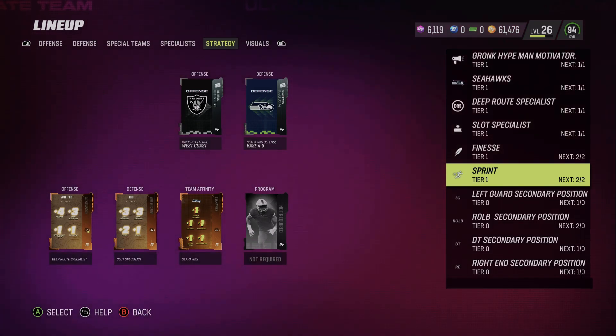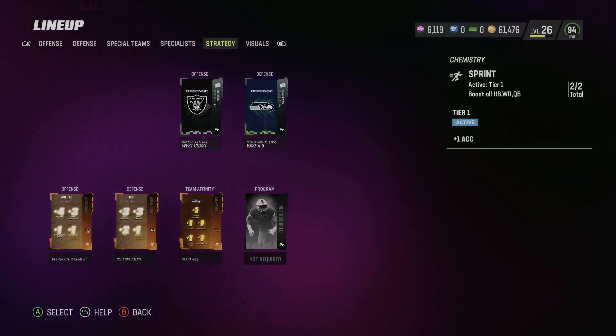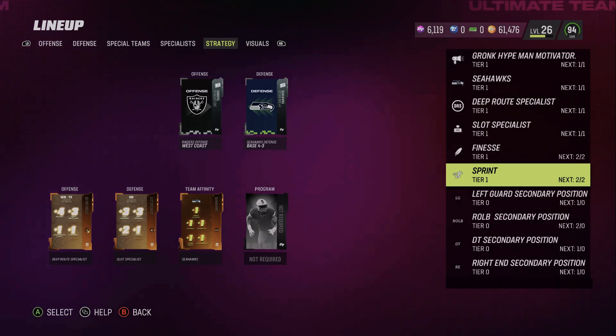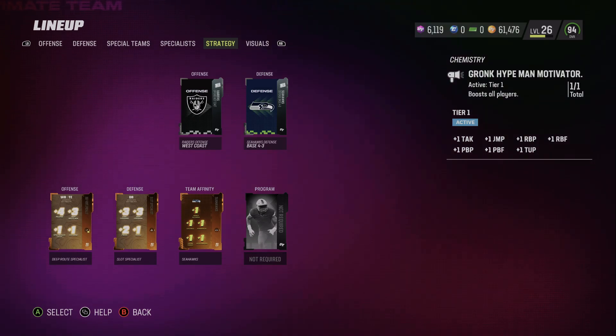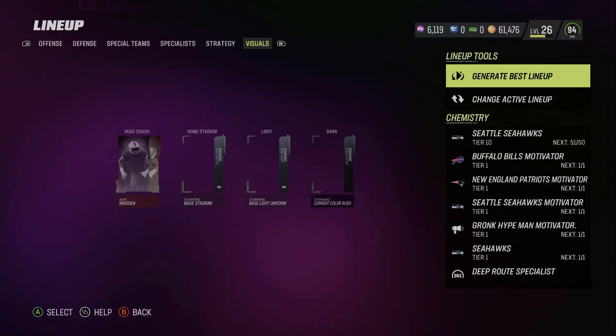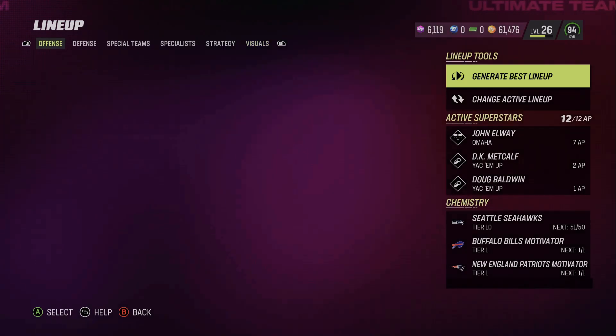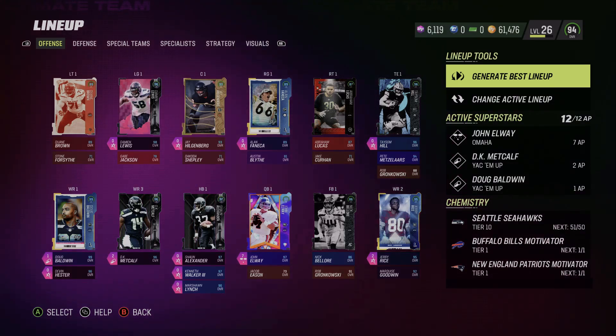So make sure when you're buying a strategy card, you buy the Deep Route Specialist with the Sprint icon. And also make sure you have the Gronk motivator, because that might help as well — I believe that's also contributing. That's how you get Doug Baldwin to a 99 overall. It's hard to fully explain, but hopefully you guys enjoy this video and like these new pickups we got for the team.